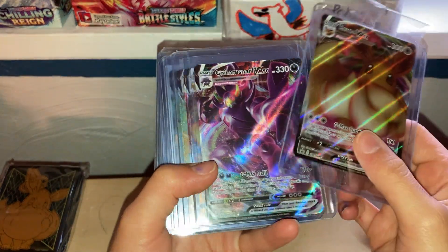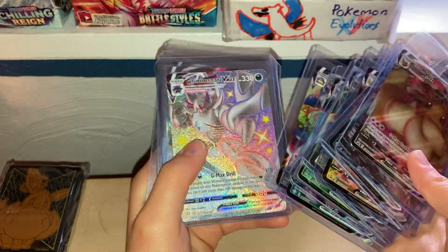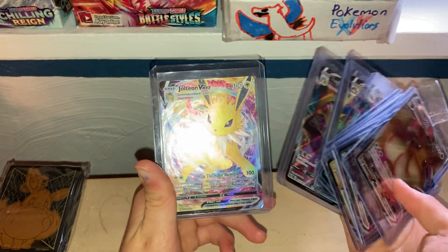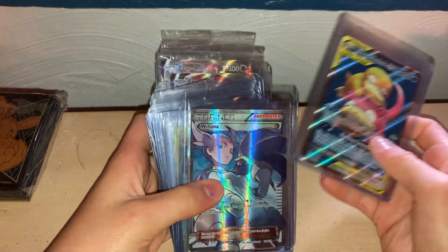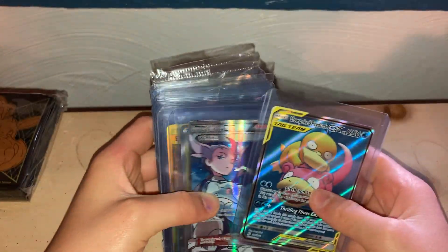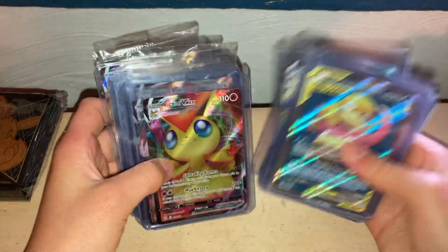We have the Eevee VMAX. I used to not like Vs and VMAXes because it's just different — I do like GXs more, but I'm getting used to them now. Jolteon VMAX, one of my favorite cards. I wish they still made GXs. Oh, we have an older trainer here — it's from 2015, that's a nice trainer. I don't have a lot of trainers anymore; I used to have so many gold ones but I traded them to my dad for other cards.